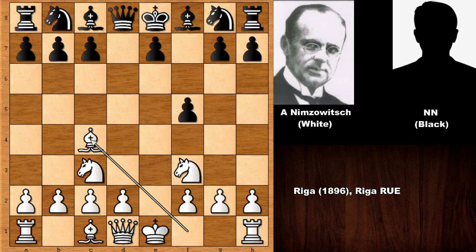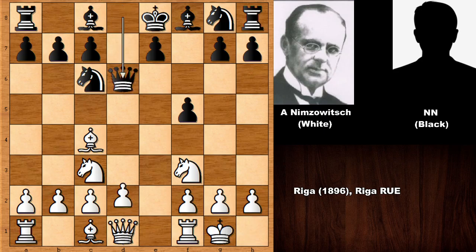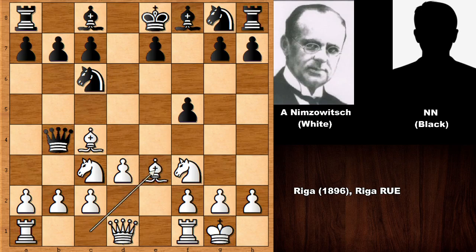Bishop to C4, a very good move by Aaron Nimzovich — developing the pieces. Knight to C6, castling, Queen to D6, D3, and then Queen to B4. Nimzovich is offering his B pawn and Black accepted the poisoned pawn. I think this chess game is one of the best examples of the poisoned pawn, because now White has a very strong counterattack. Knight to D5 — now Black is capturing a pawn, being greedy, but the cost is very heavy.